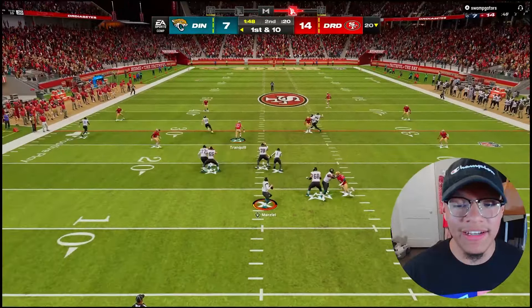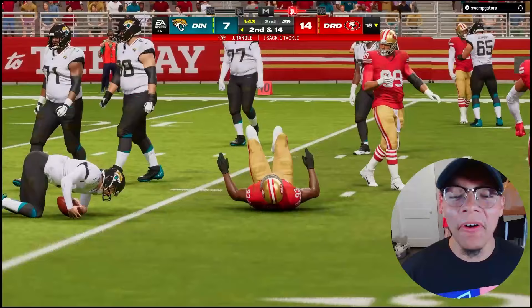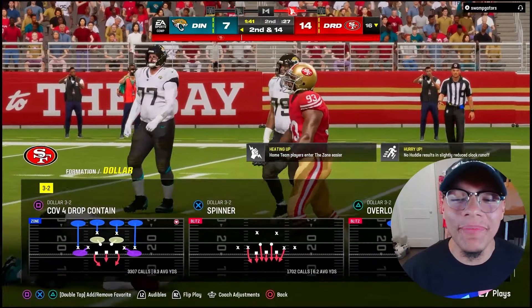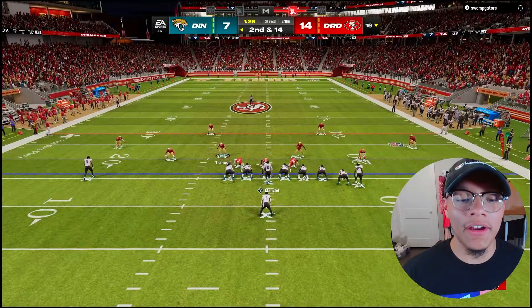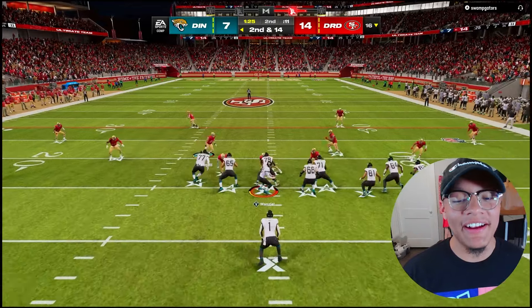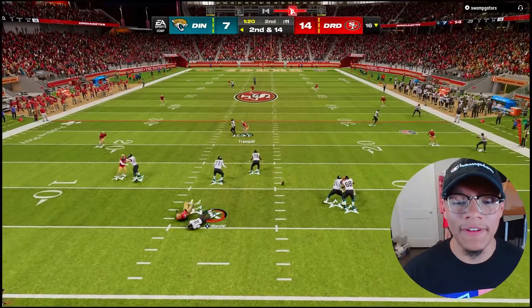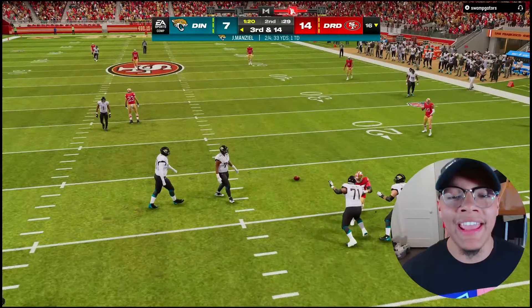First drive went very well. We used the pass, we used the run — everything looks smooth. We didn't turn the ball over. Way to get that sack, John Randall — the first of many for you. I could shed a tear right now. That really would have been Warren Sapp's like 200th sack on my team. That card was just so dominant when I had him on this squad.